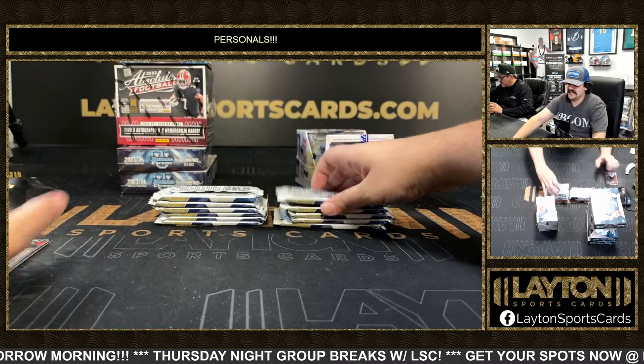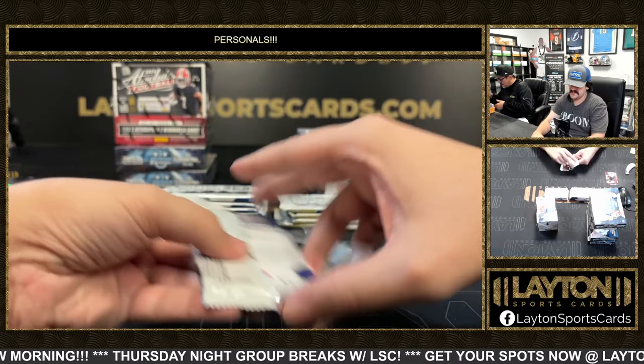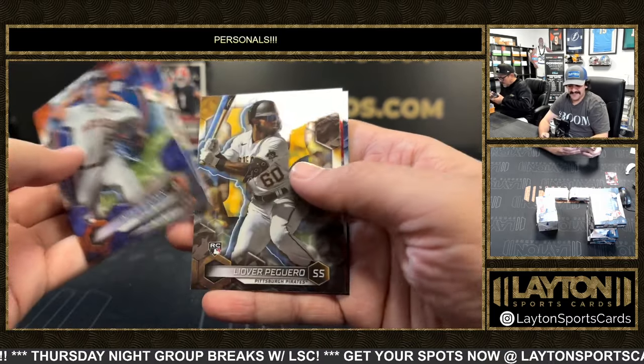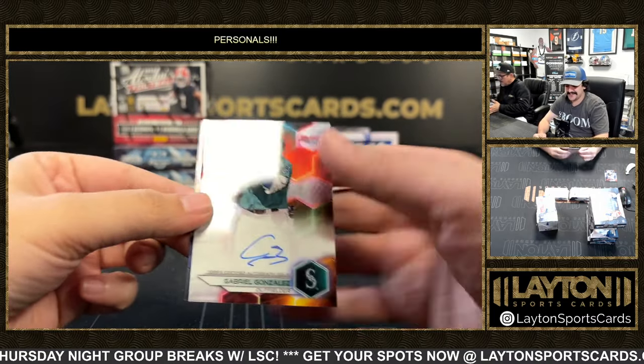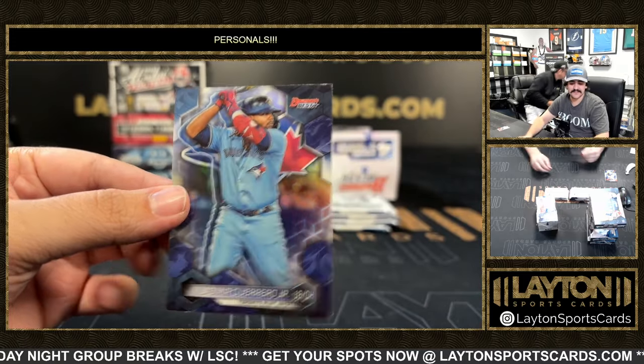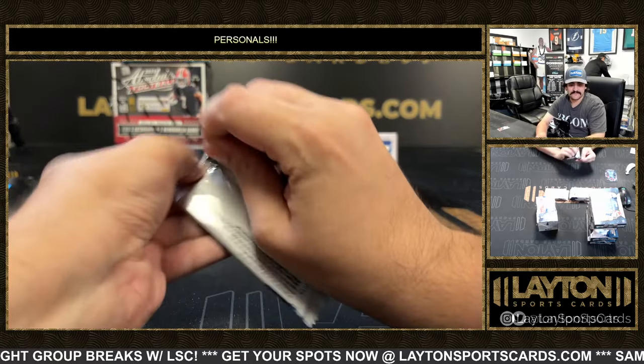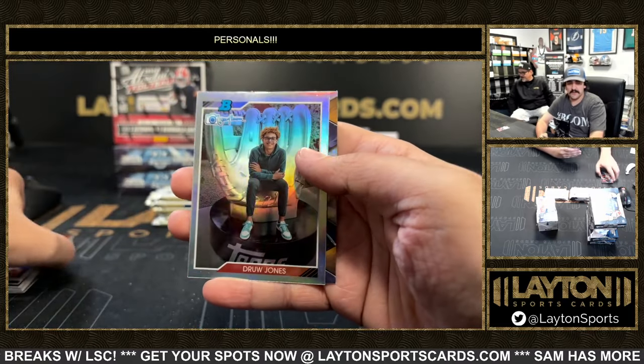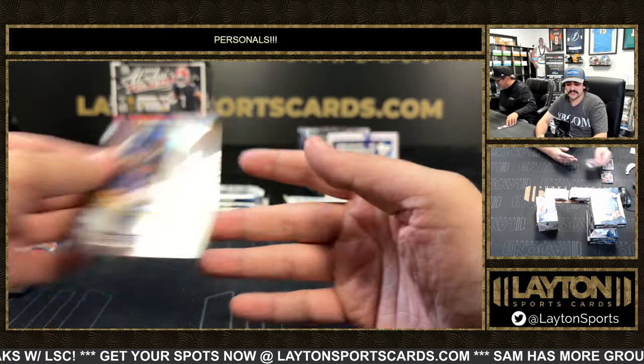Nolan Gorman refractor rookie. There's a base auto Gabe Gonzalez, Mariners. Vladdy Jr. Drew Jones insert and Jackson Churio refractor.